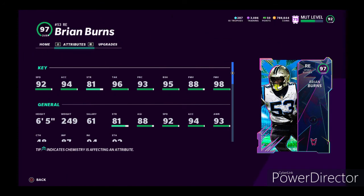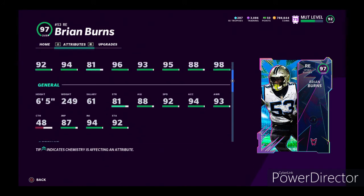He has 92 speed, 94 acceleration, so good speed. 81 strength, 96 tackle, 93 play recognition, 95 block shed, 88 power move, and 98 finesse. So block shed's decent, finesse is phenomenal, and power move's only at 88, so okay.